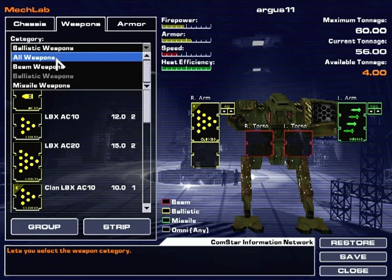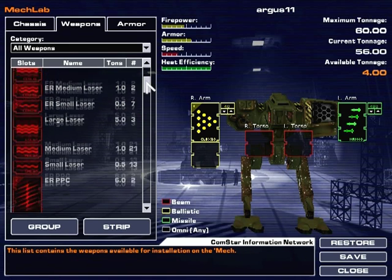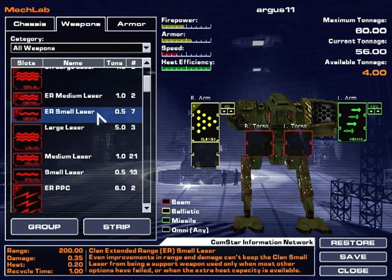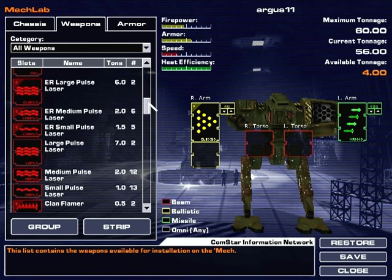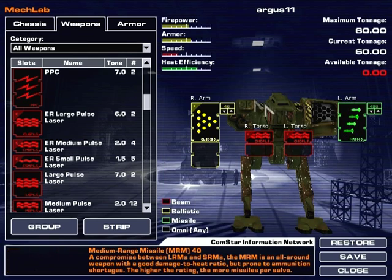Let's give her all weapons. Maybe an ER large laser. Why use the ER medium laser when there's an ER medium laser? Because the heat is slightly lower? It doubles the heat usage, but the damage goes up as well. It's not a bad thing. Medium pulse lasers for you.